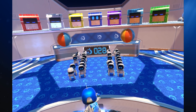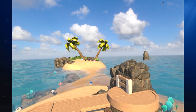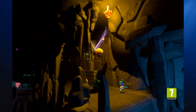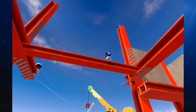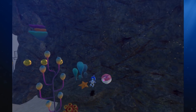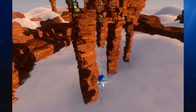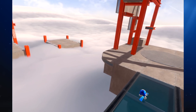Astro Bot Rescue Mission. Now, we are aware that this is a PSVR exclusive, but it's just so good we simply couldn't leave it out of this video. It takes the definition of a platformer and raises the bar to 100. It puts you in the world — you are a robot controlling Astro Bot with the DualShock, and you follow him around as he moves. The levels are designed so that you have to look around to navigate — Astro Bot could be to the right of you, and if you don't move your head in that direction, he could die. You will be looking up, down, left, right, and behind you.